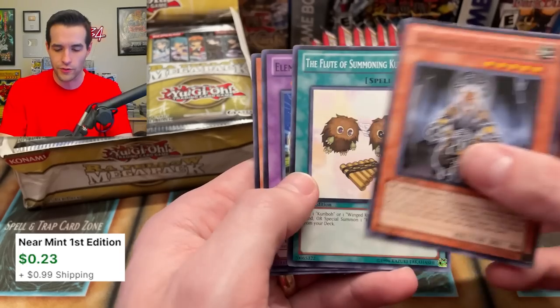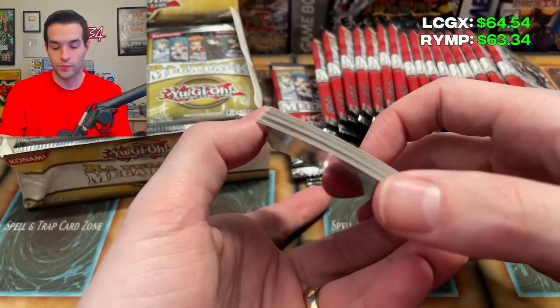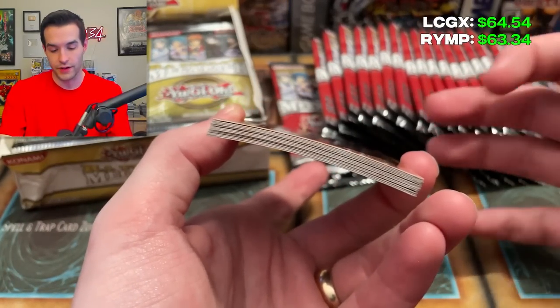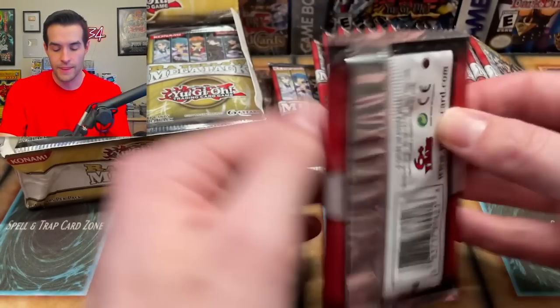Grandmaster — I wonder if that's worth anything. We got Electrum and Rainbow Dark Dragon. A lot of these cards are pretty warped, which is interesting — look how warped they are. It's not horrible, but it is noticeable, I would say.